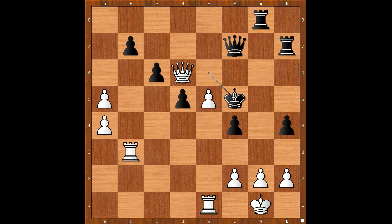White to move. What would you do in this position if you had white pieces? Please pause and find the best move for white. Did you find this lovely rook sacrifice? Rook takes pawn on b7 — kaboom! Sacrificing the rook to deflect the black queen. Queen takes on b7.